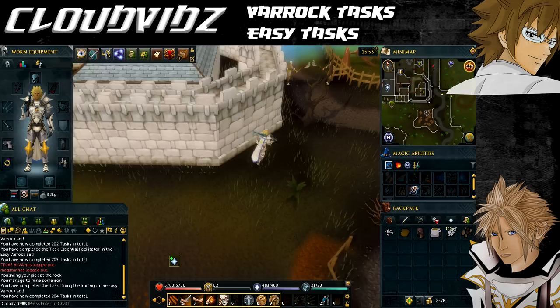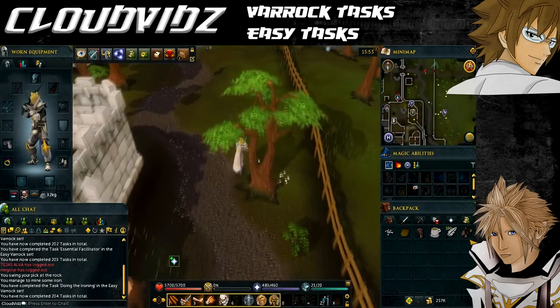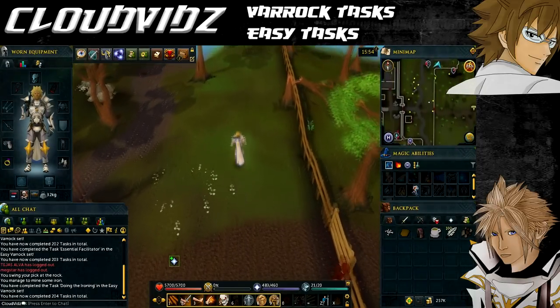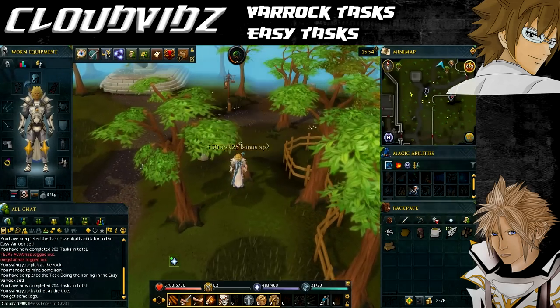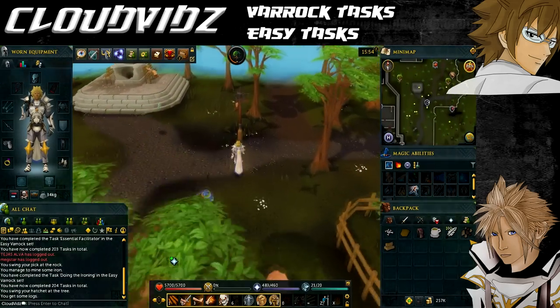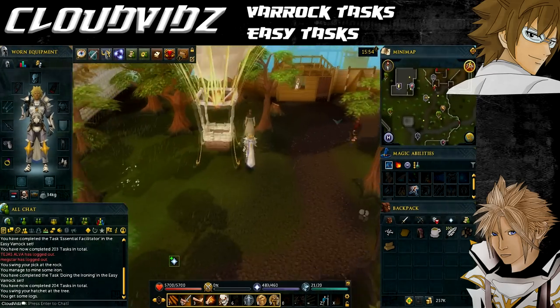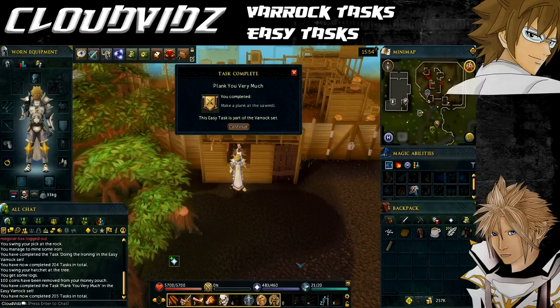The next task is called Plank You Very Much, and that's to get a regular plank made at the sawmill. Directly north east of where we are is the lumber yard, so head in that direction. Once you reach there, speak to the guy in the window and ask to make some regular planks from regular logs — you only need to do this for one and it'll come up saying task complete.